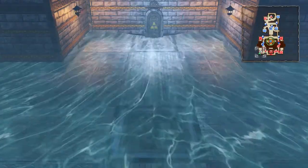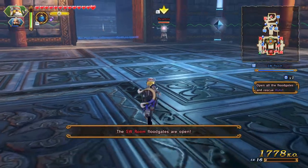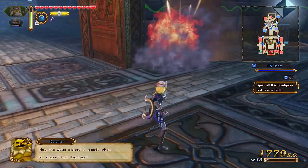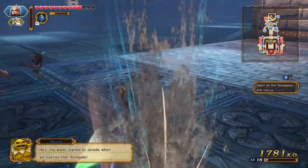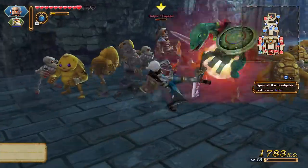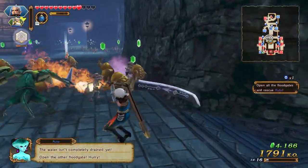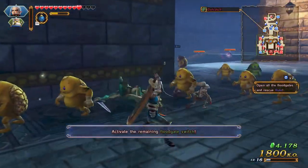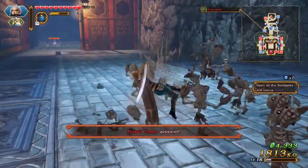All right, floodgates are down on that side. We'll switch over to Impa so she can actually do work over on her side too. Whoa, that was awesome! That was awesome — all right Impa, you are awesome.